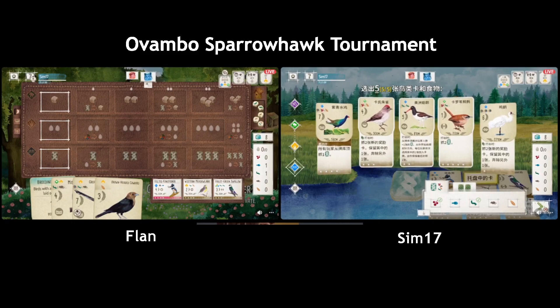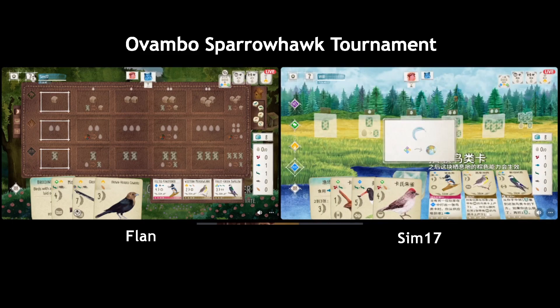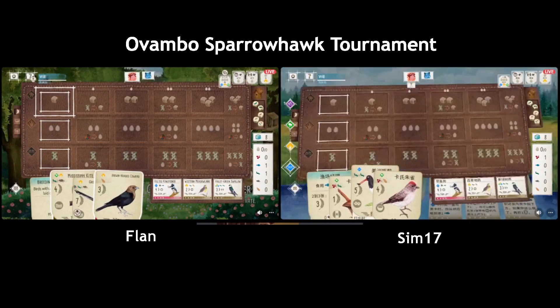If you go the Oystercatcher, the Wren, and the Swallow — with the first turn the Wren you could actually be able to get the first end of round, which is quite a hard one. That's true — if you can get one in each you could actually get that to work. Yeah I think you play the Wren and have two birds in the forest, which is always good.